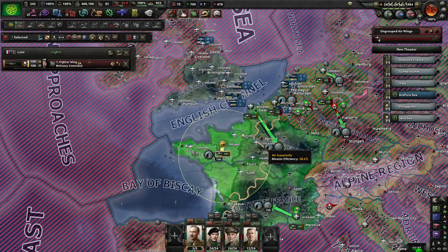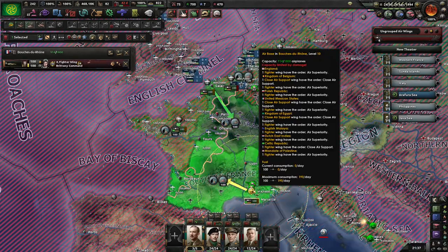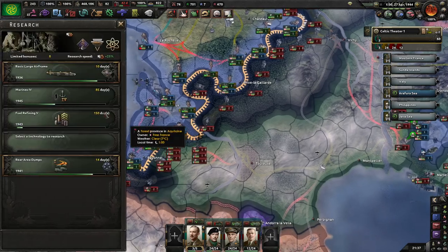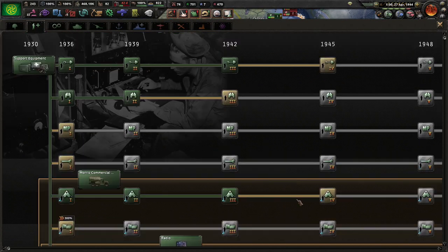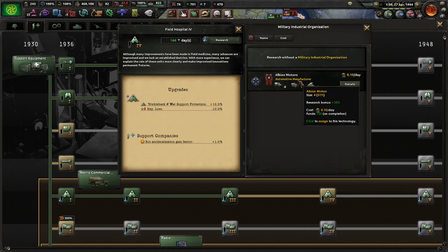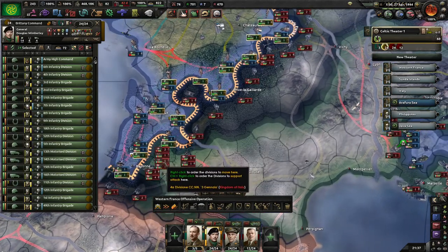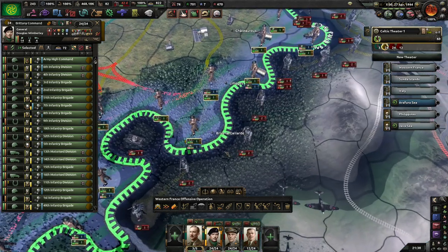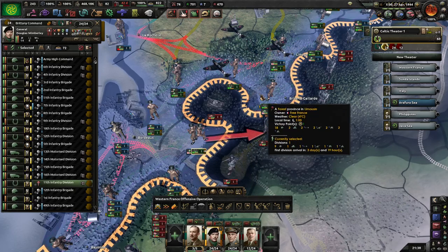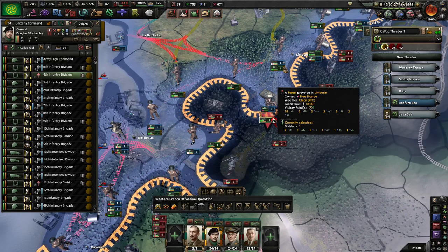Anyone who can go in close air support - I'm going to put them on close air support. There's quite a large chunk of Italians there, but we don't have the numbers there.